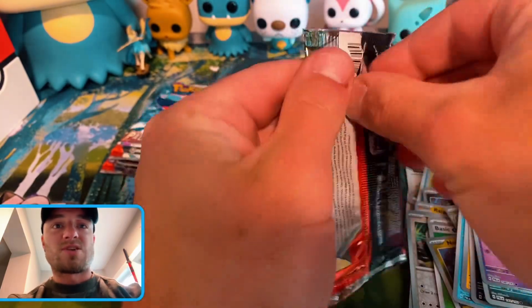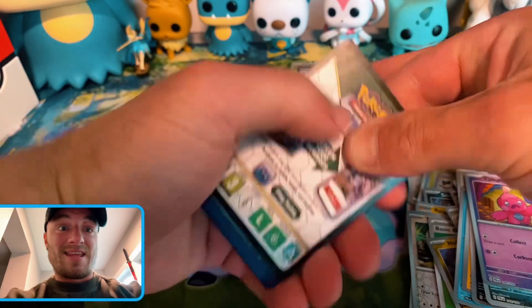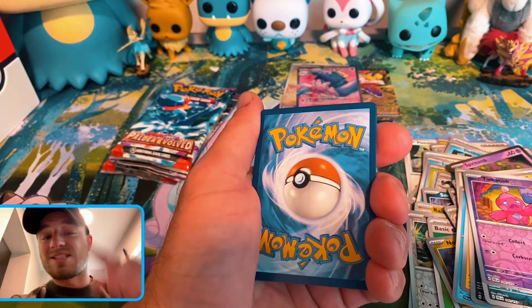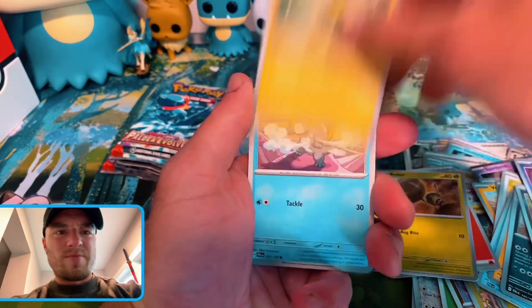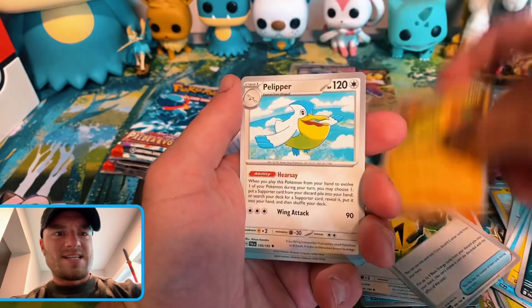Now, when I opened up Scarlet and Violet Base, your boy pulled like nothing. So maybe this is Redemption. Shout out to Polkadot on Instagram — he be showing mad love. And shout out to Pokemaniac Clay — check his channel out as well, also his Instagram.